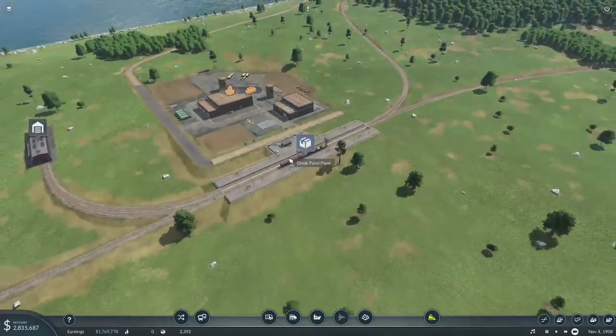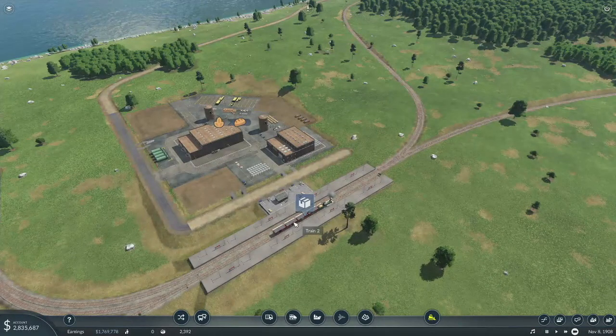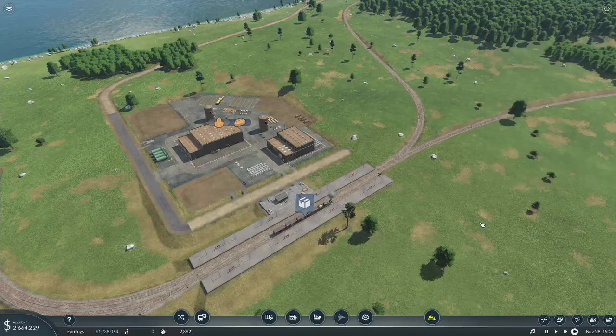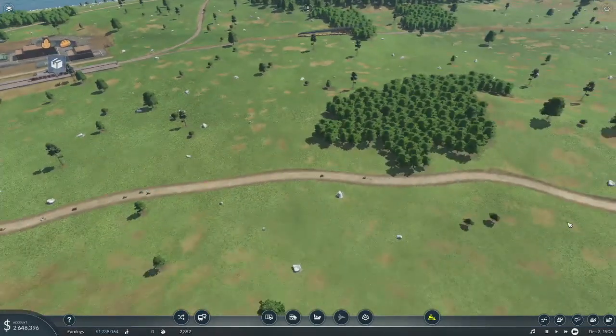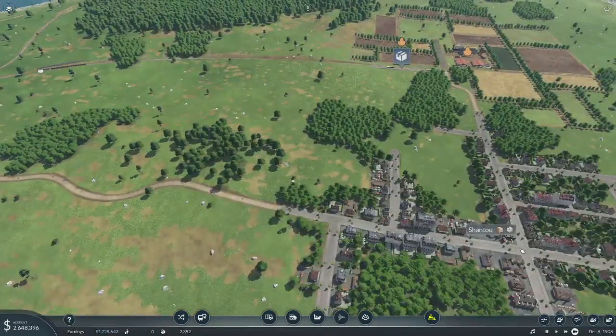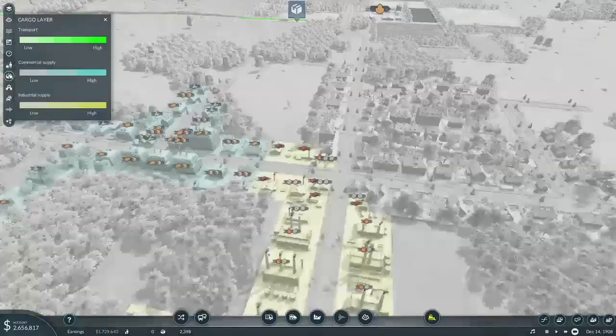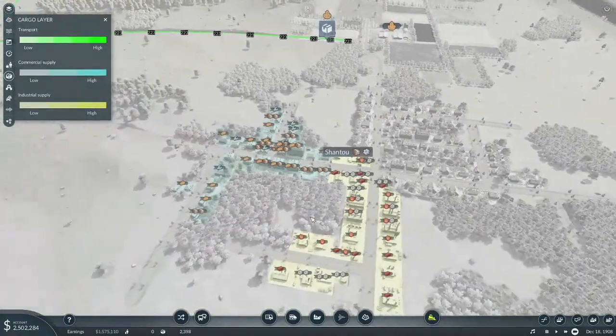This seems to be running well even though this is not a very long train. The big problem I see right now is that we're producing a lot more food than we can ship. So I think opening up our truck route up to here is a good idea. Let's take a look up here and see where food is needed — it's needed in this area.